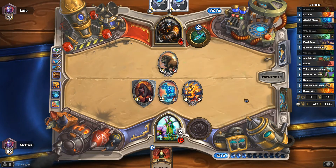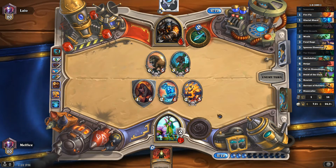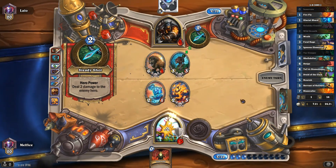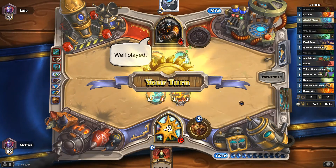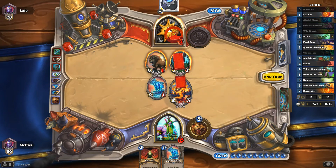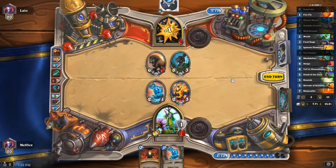Okay, so if we get a Swipe, we win. Actually, we got Lethal on board. Even if he trades into that, these two will live hopefully, and then we'll just Hero Power. So we have Lethal. Let's see what we get. Good game.